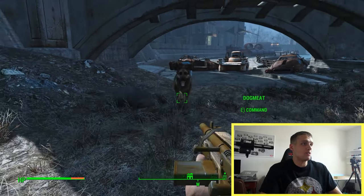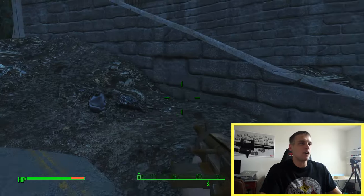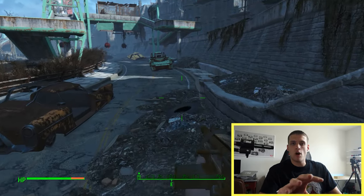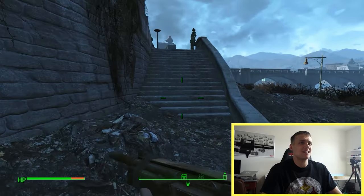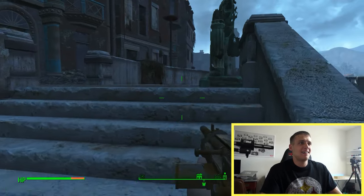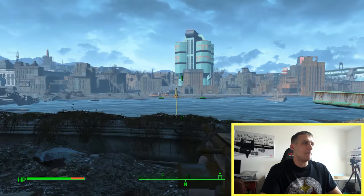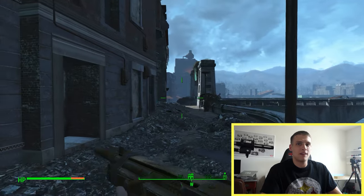There's a dog companion called Dogmeat that you can command to follow you. I really like how he'll randomly wander a little bit and then I'll get a notification that 'Dogmeat has found something' — usually something good like health packs. That's pretty cool.